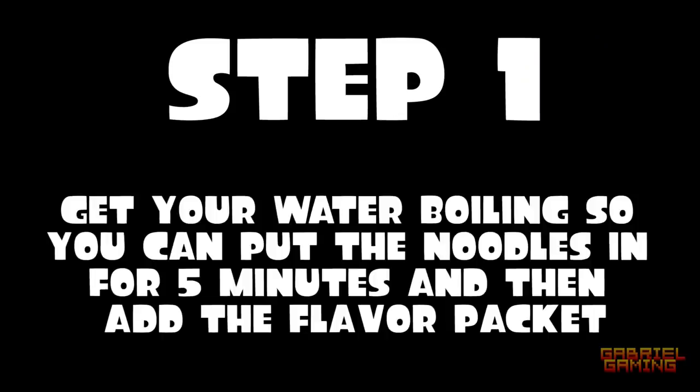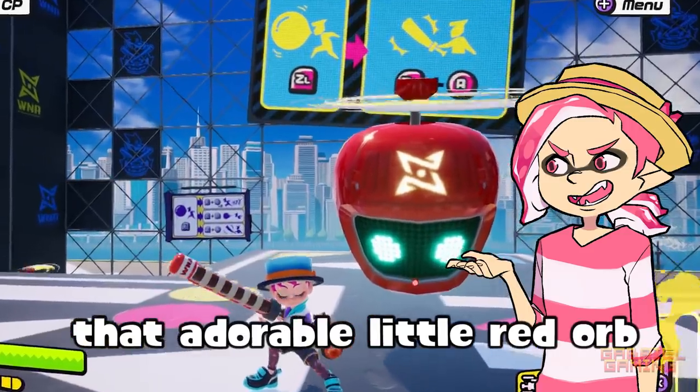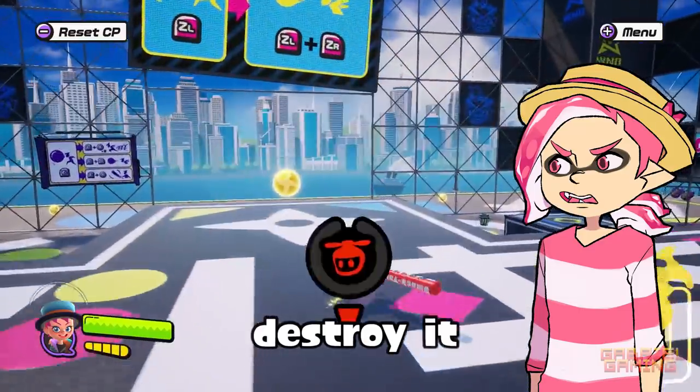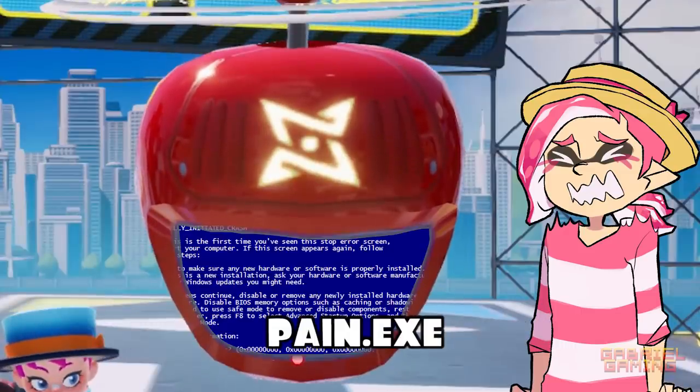Step one. Get your water boiling so you can put the noodle... Step one. Drone. You see that thing? That adorable little red orb of sunshine and wholesomeness? Destroy it. Destroy it with all your might. Hunt them.